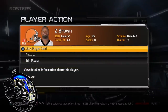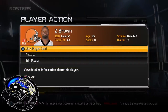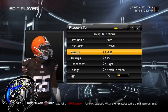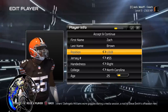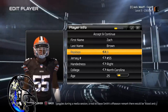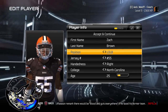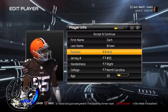Let's take Zach Brown as an example. You press X on him — and remember, you have to do this under the roster section — then you go to Edit Player. When that comes up, you'll notice that he's a middle linebacker, but you can see that he can be changed. He can only be these specific things, but during the regular season he won't be able to change — he can only stay as a middle linebacker or whatever the case is.